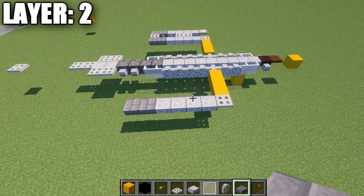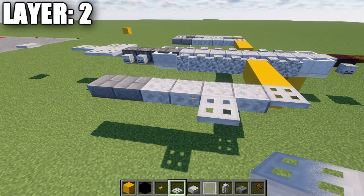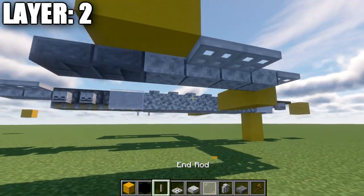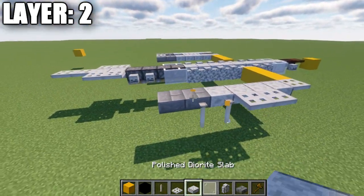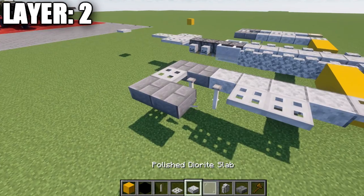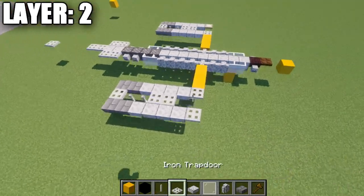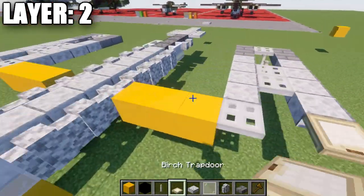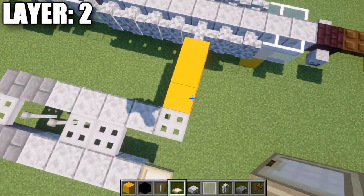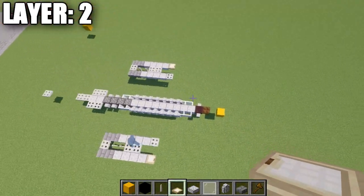Grab end rods and place down two blocks above this space — two end rods on the bottom — and an iron trapdoor coming off the stone brick top slabs. Place down two stone brick top slabs, then four polished diorite top slabs forward, and then an iron trapdoor. The outer engine will have a birch wood trapdoor instead. After that, delete those scaffold blocks. That wraps up everything for layer number two.